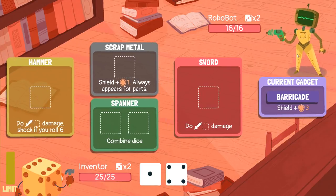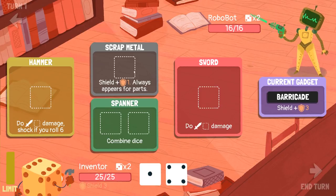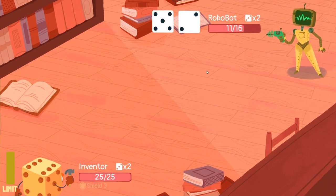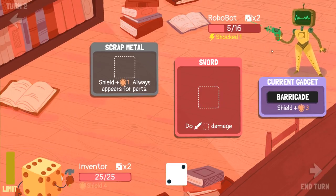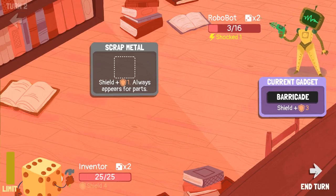Oh my god, it's like a sexy robot. I guess we'll just do this and get three shields, because that blocks three damage straight up. Then we'll throw the hammer at them and stab them with a sword. They shot us for two but luckily we had shields, so I think we're going to just tank this out. We can bind that — hit them for six, shock them and throw two damage at the sword. Perfect. This is what I'm all about — dice wars.